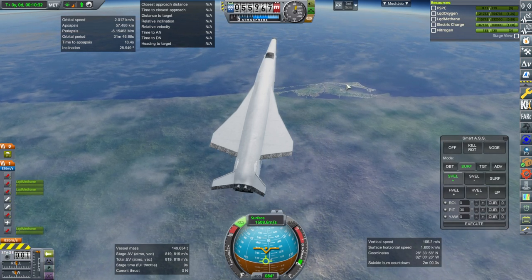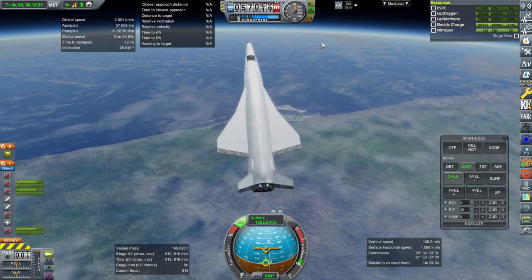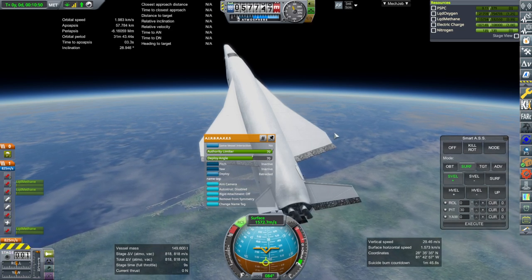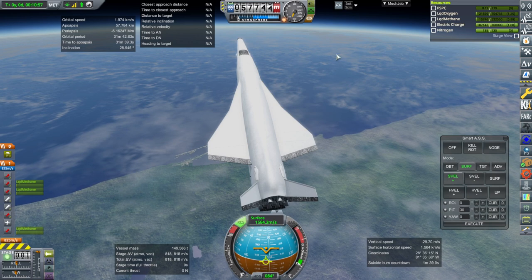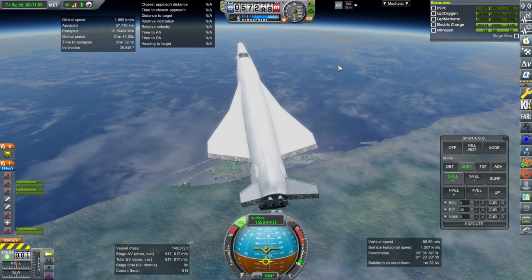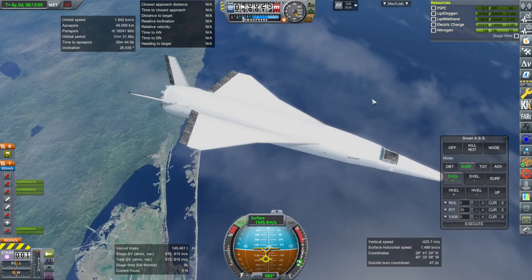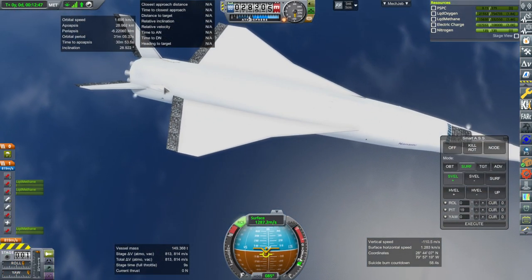I don't know if the air brakes do much up here, but I was going to try them — they're not popping out. Okay, we might have air brakes but they might not be doing anything. It says they're extended, but they're not showing that they're extended. Based on our speed it doesn't look like they're doing anything, so yeah, the air brakes aren't working. We are out of communication again — that's a plasma blackout obviously, considering our proximity to Cape Canaveral. Air brakes would be super helpful right now.